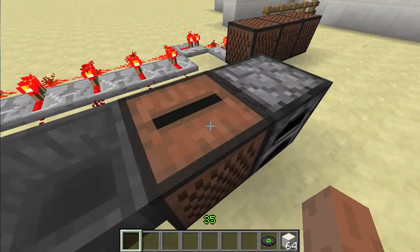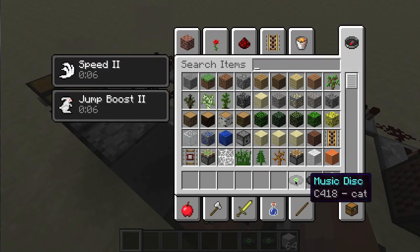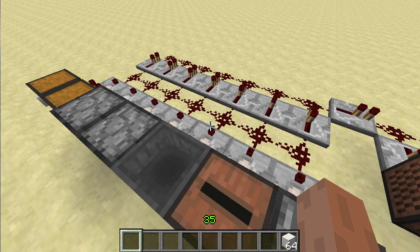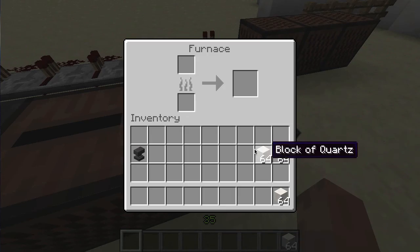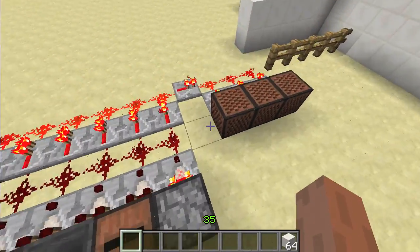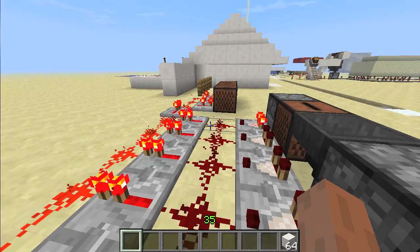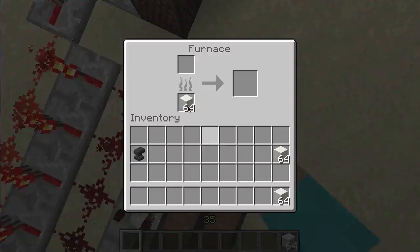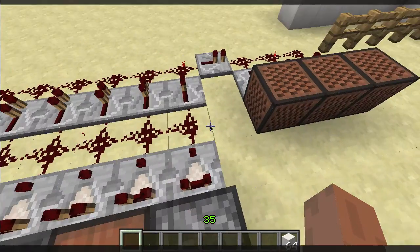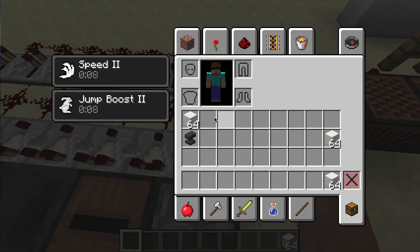Hey, where'd it go? Oh, it went into the hopper. And then also the furnace — if you put something in there, this one actually gives out a lot. It gives out one, two, three, four, five blocks of power. So furnaces actually give out quite an amount of redstone signal.